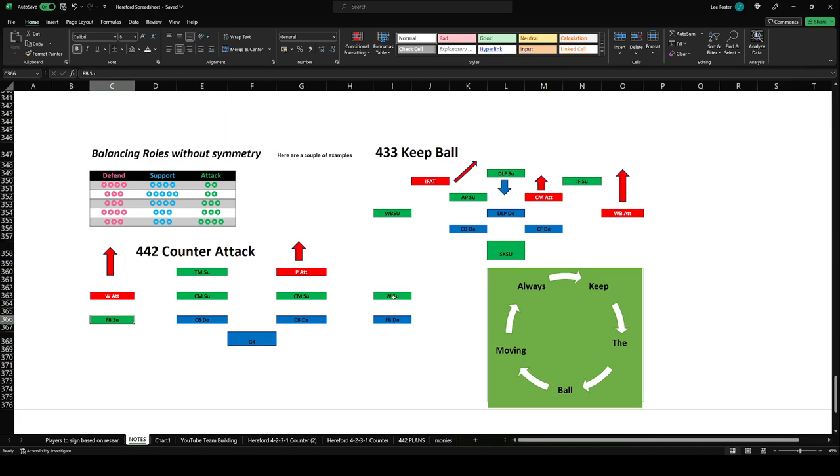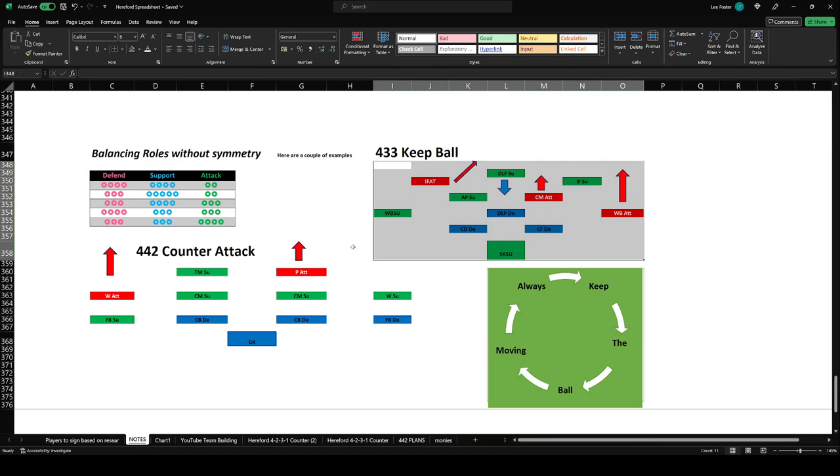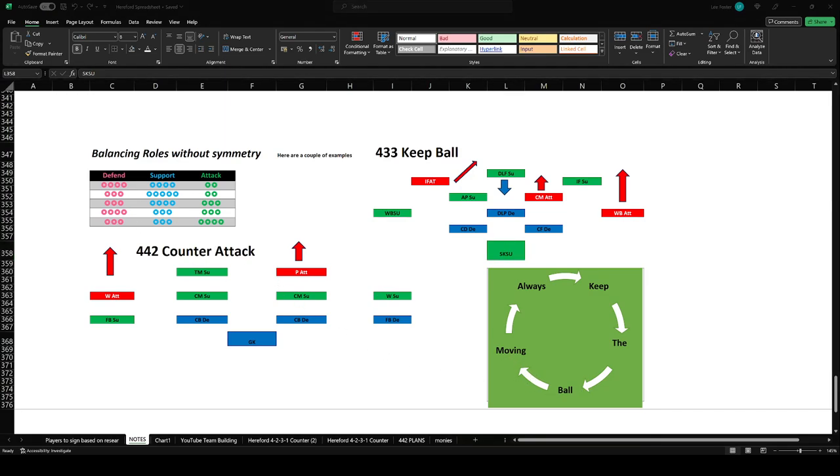So whatever one's supporting will support the other, whether it's attack or defend — it's vice versa. If you have everybody on support you'll end up with really nice possession but nobody running in behind to get the goal. This is what we're going to create today: the 4-3-3 keep ball. On paper, we've got three attacking, four supporting, and three defensive roles. We're going to be a little bit bold and try to keep that ball moving.